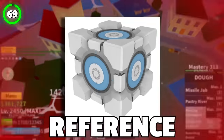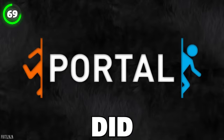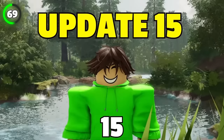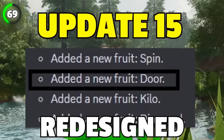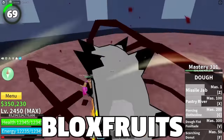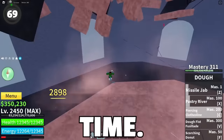Portal's physical fruit model is a reference to Aperture Science's weighted storage cube from the game Portal. But did you know Portal used to be called Door Fruit? It was released in update 15 and soon completely redesigned with a new name, appearance, and skill set. Once again, Bloxfruits had to change the fruit because of copyright and save the game.